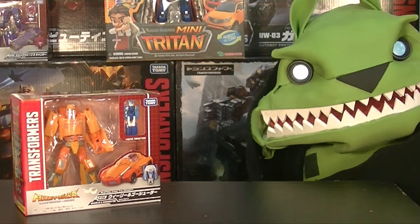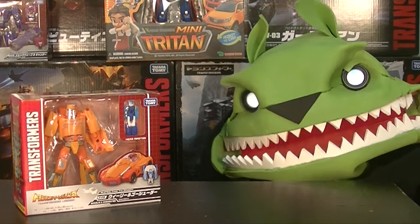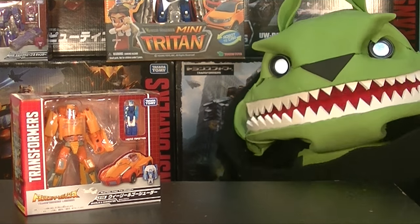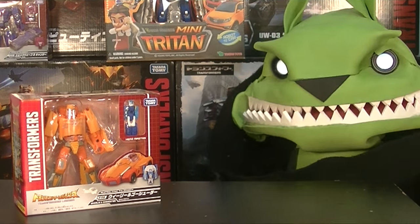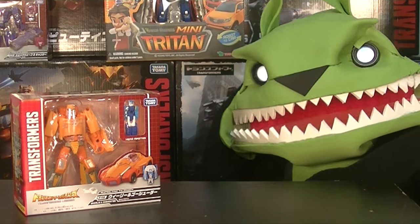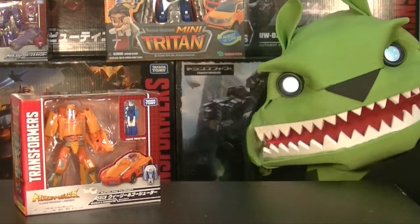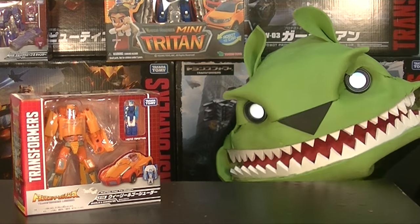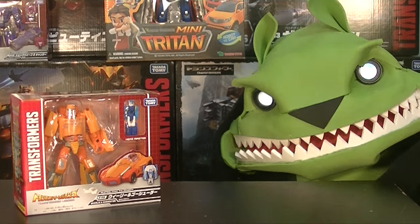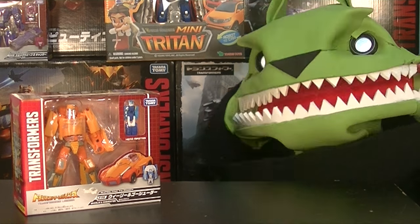Plus I'm giving one away in the first ever Failsbug Speed Forming Competition. We're speed forming Combiner Wars Optimus — I'm gonna put a link over there so you can check out the video. All you have to do is have the fastest time to transform Combiner Wars Optimus from truck mode to robot mode. That's it. No guns, just the figure. Truck mode, robot mode, fastest time — boom, you win. You can see the rules in the video over there.